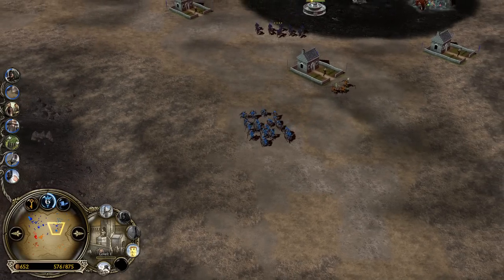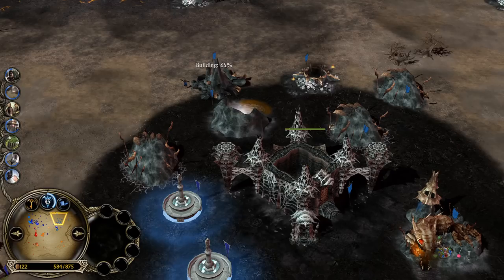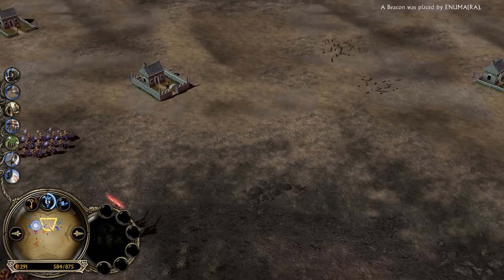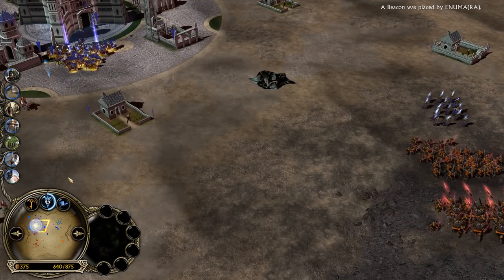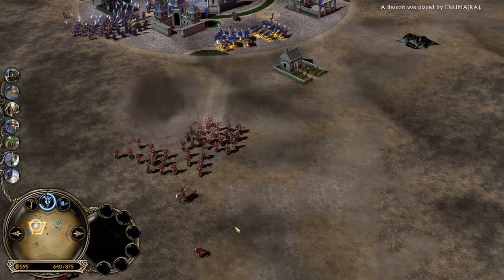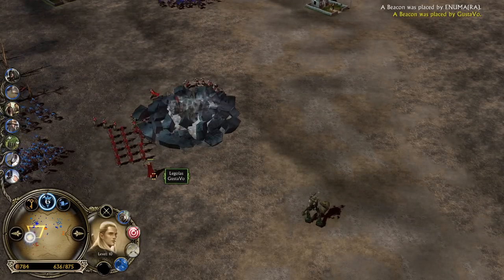Level 8 Arwen — Aragorn would be proud. Oh, this guy might actually go for the big boy — you can see the Dragon Nest upgrade on the fortress. Then you might assume there is going to be a dragon. Even though I don't know how effective the Dragon Lord is going to be against Elven archers, especially Legolas at level 10.